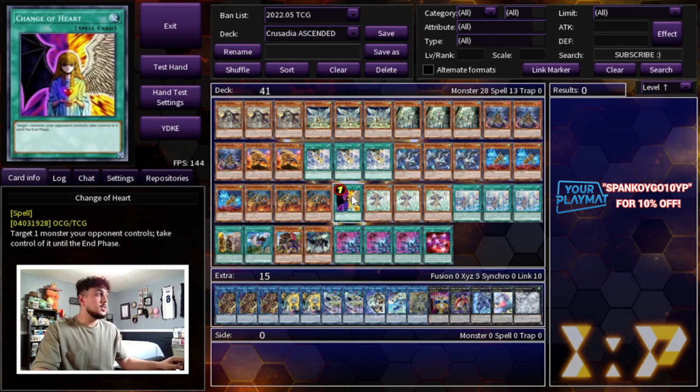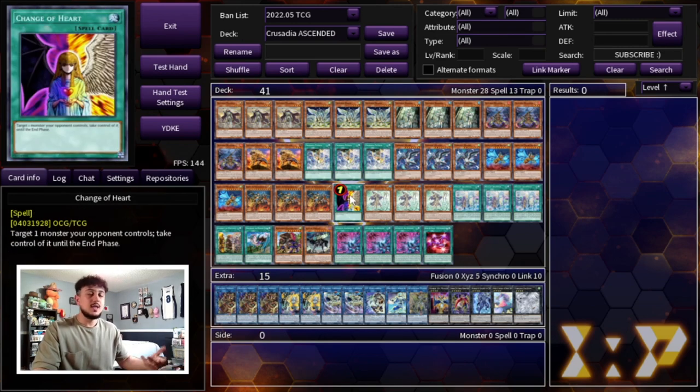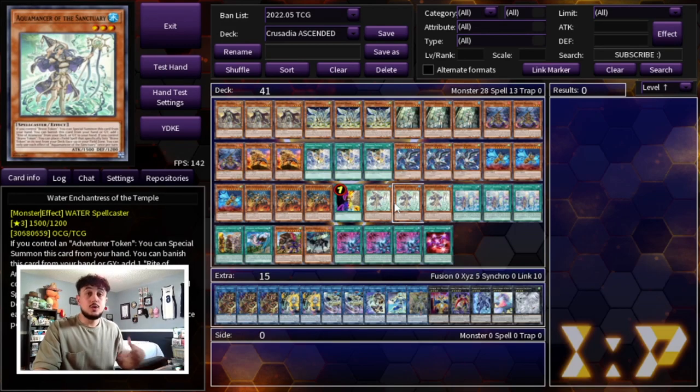Then we're playing 1 Change of Heart — honestly this was the 41st card I put in the deck but it makes a lot of sense. You're playing a deck based on link climbing, so Change of Heart just helps you do that. Worst case, your opponent has monster negates — you just bait out the negates with Change of Heart and then continue with your Crusadia and Adventurer plays.